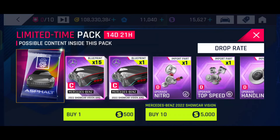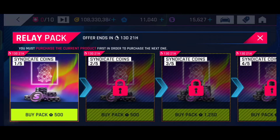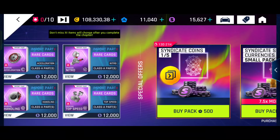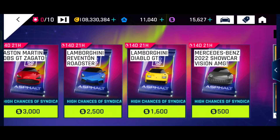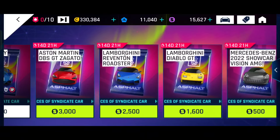Apart from that, a very important thing: I'll show you people who spend on these smaller packs. If you're left with like 50k, 40k, or 30k and you don't want to spend on the relay packs, you can spend on these small cars, or maybe the Diablo or the Mercedes-Benz. Try to make them three star or four star, and don't spend on the Reventon or the Zagato. That is one alternative for small players or free players.